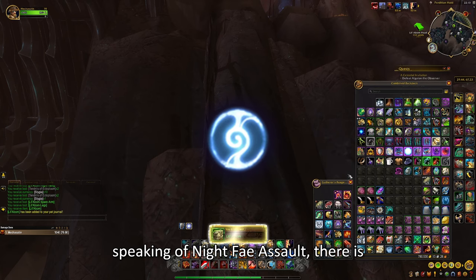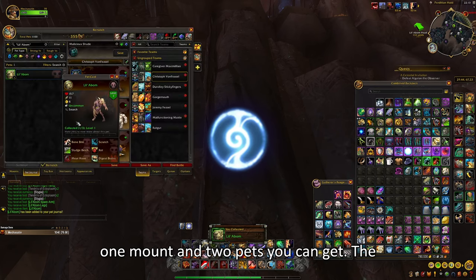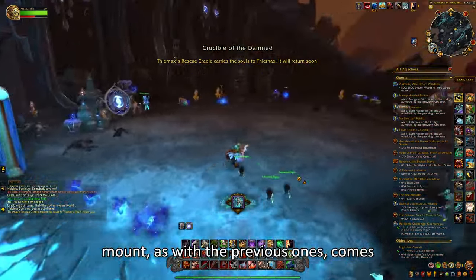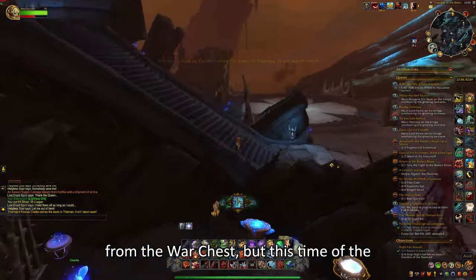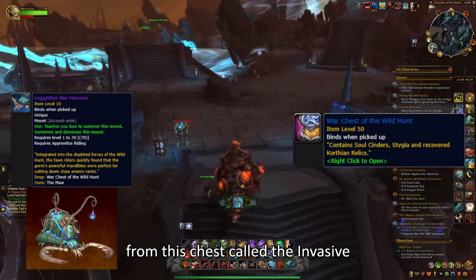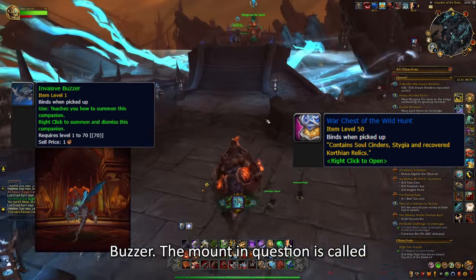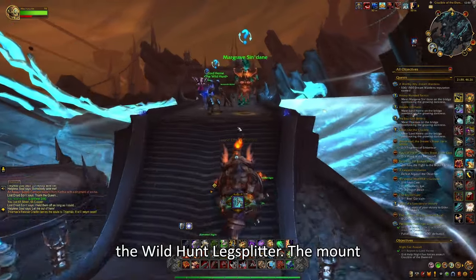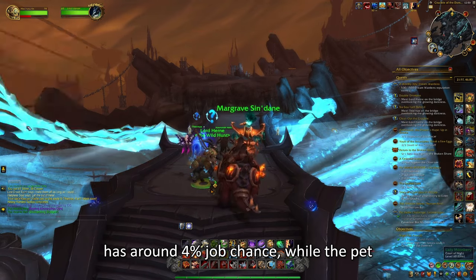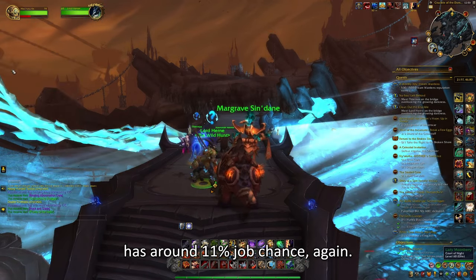Speaking of the Night Fae Assault, there is 1 mount and 2 pets you can get. The mount comes from the War Chest of the Wild Hunt, and you can also get a pet called the Invasive Buzzer from this chest. The mount is called the Wild Hunt Legsplitter. The mount has around a 4% drop chance, while the pet has around an 11% drop chance.